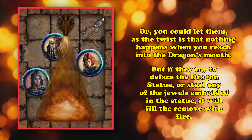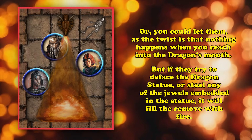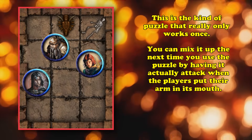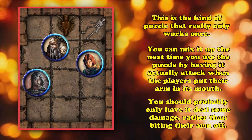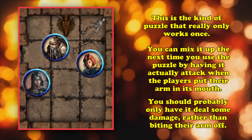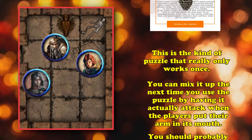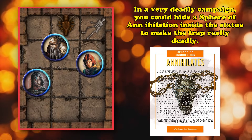But if they try to deface the dragon — maybe steal some of the jewels embedded in its face — it will just spit fire at them. This is definitely a puzzle that only really works once, because the next time you can just have it be real and actually chomp down on their arm if they put it in. Make sure it only deals some piercing damage and doesn't actually tear their arm off, unless you're running a very deadly campaign — in which case you can put a sphere of annihilation inside the dragon's mouth to make their arm go away after they push the button.